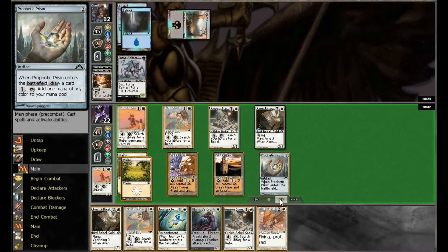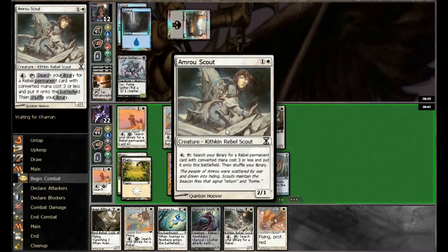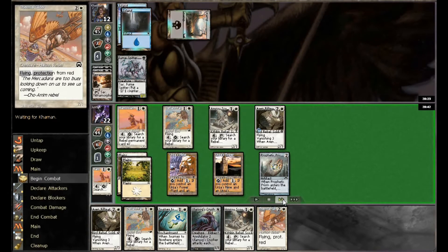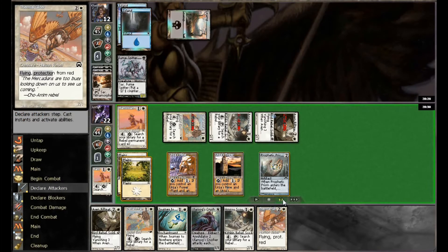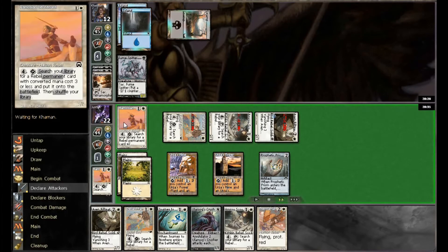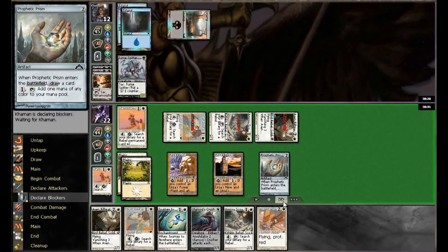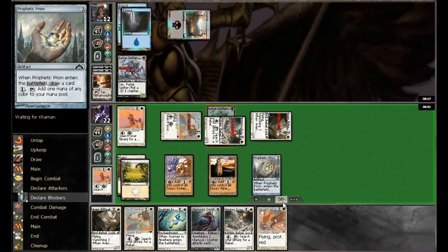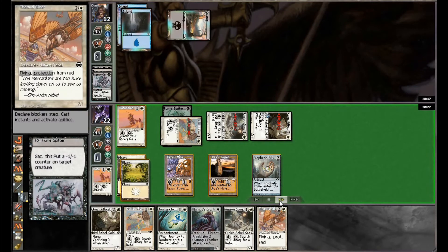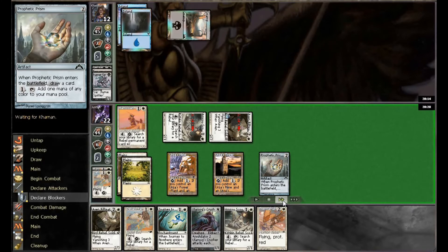Fume Spitter comes down and we finally get our fourth land. It's probably going to kill off the Scout in this situation. We can still attack through — we know he's going to sacrifice the Spitter, so I'm going to attack with everything, leaving four mana open for the Lieutenant because I really want to start activating. It's more important to play things out of your deck; you may not always have the opportunity to activate the Rebel ability.